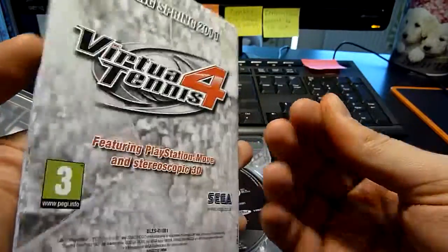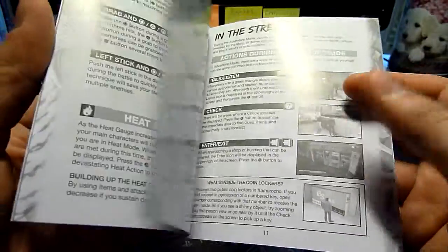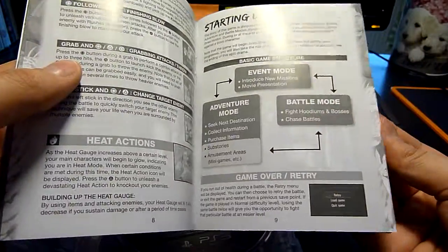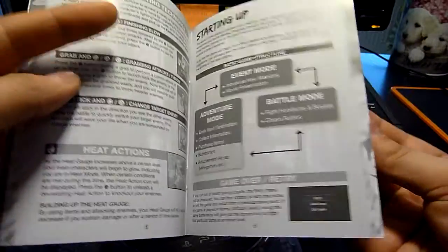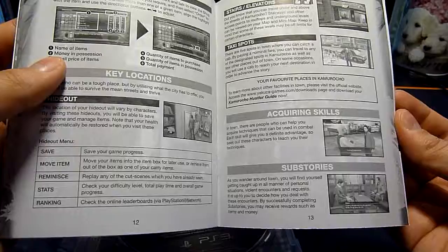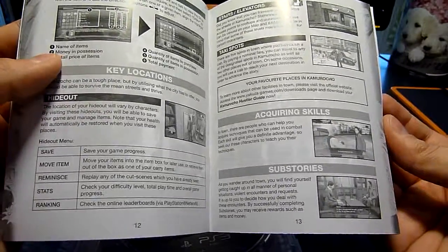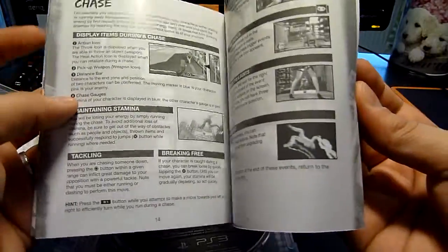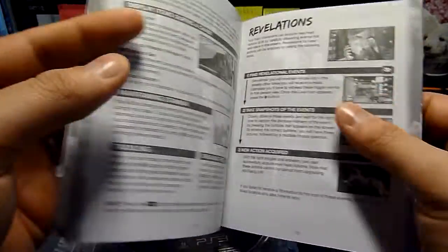This is also a thin manual, but let's check what it has to offer: controls as usual, starting up, battle mode, adventure mode, and the streets, some basic information on how to shop and acquire skills, sub stories, revelations, chase — that's the different characters in their backstory.